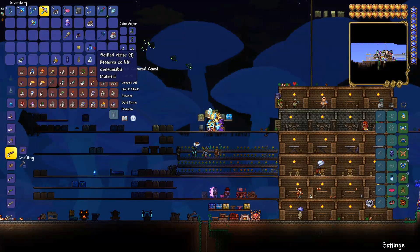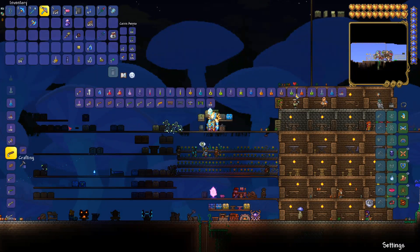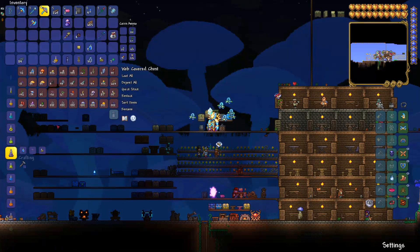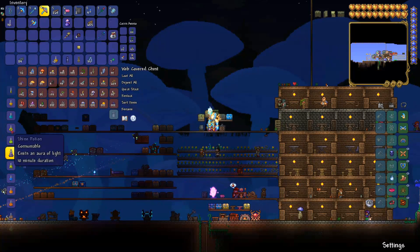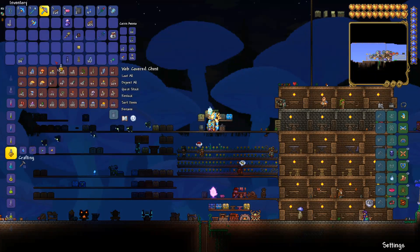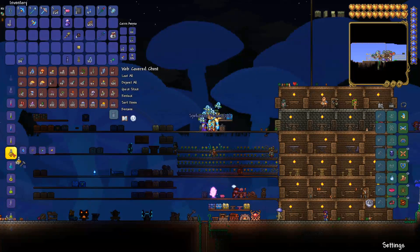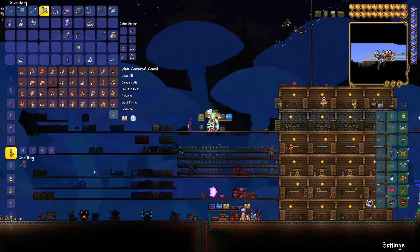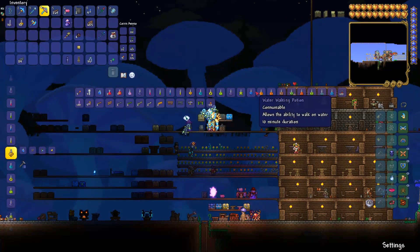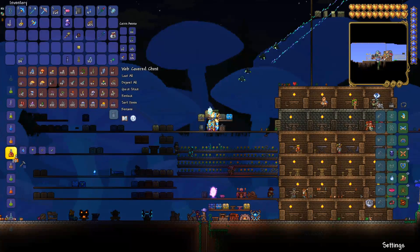Just throw all these bottles of water in here. We can just craft - let's make a stack of battle potions. A stack is like 30. Let's make a stack of battle potions, a stack of Spelunker potions - stacks of 30. Battle potions, Spelunker potions, maybe Hunter potions so that we can see the enemies. Let's make a stack of Hunter potions. These are the only ones that we really used.